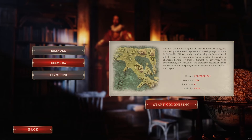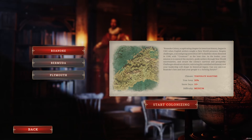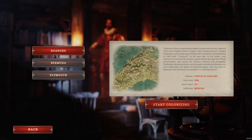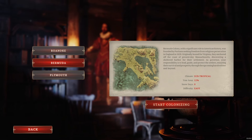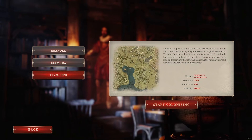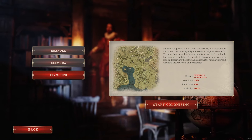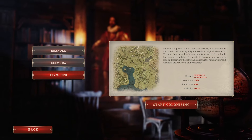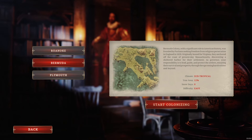Let's try Bermuda - it gives us information. So we have Roanoke with a temperate maritime climate, 30% tree area, 10 plus snow days, and medium difficulty. Bermuda is subtropical with 12% trees, no snow, and easy difficulty. And Plymouth has a temperate continental climate, 28% trees, and 40 plus days of snow.